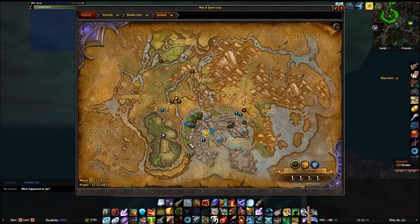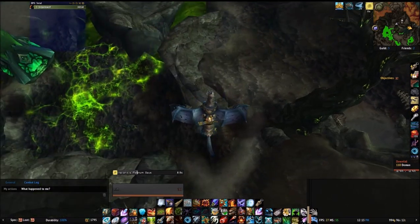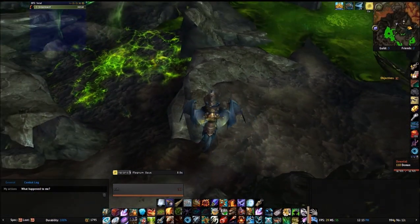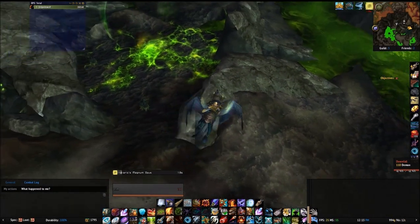You'll want to come over here to this spot in particular, over here near Felsoul Hold. You'll want to be over here on this side. We will be hunting basilisks — the Fell Basilisks.